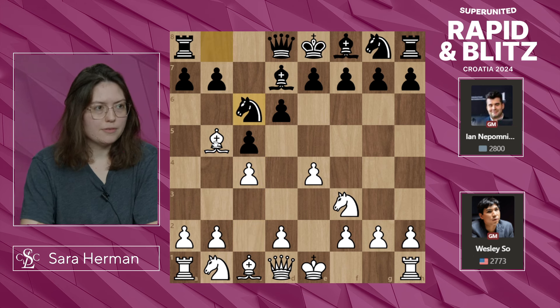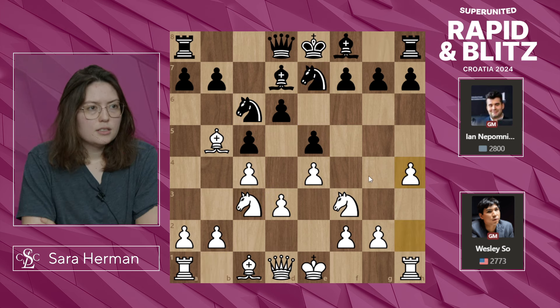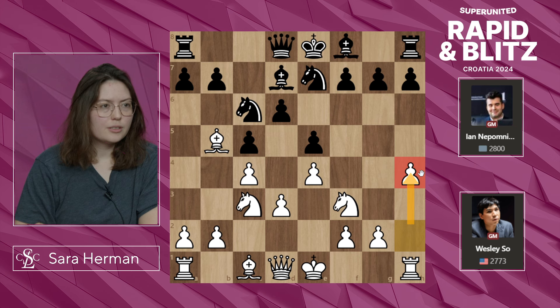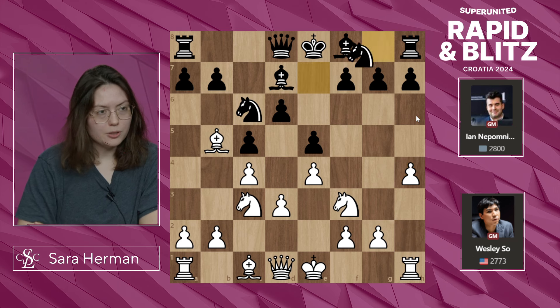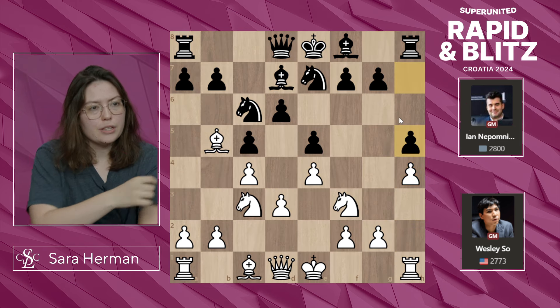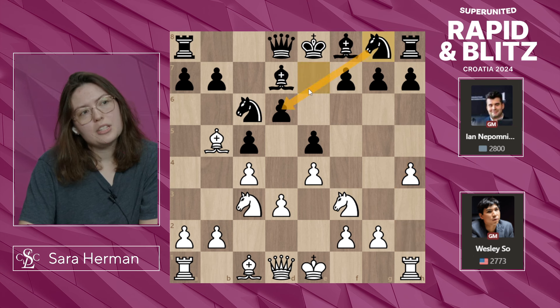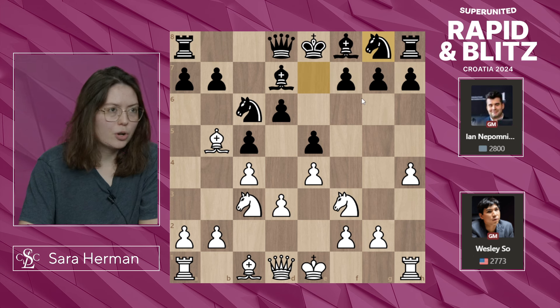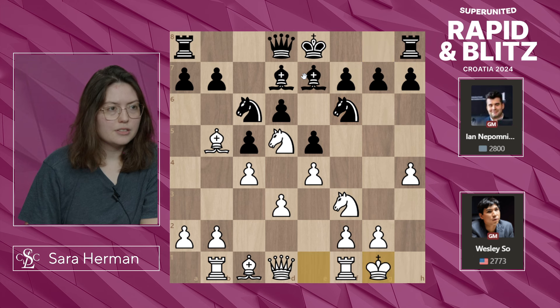Nc3, e5, d3, Nd7, and h4. I like in blitz when you tend to see these moves more often — players do end up playing in more provocative ways. Ng8 seems bizarre because you're undeveloping a piece, but the point is to reroute the knight and make room for the bishop to develop. So Nd5, Ne7, Rb1, Nf6, castles, castles.